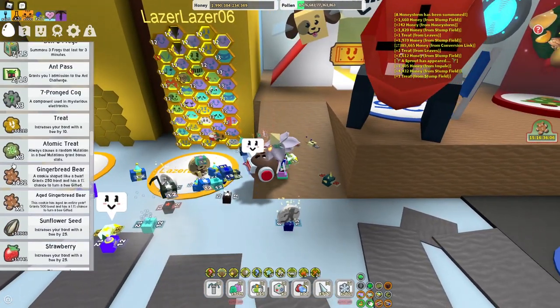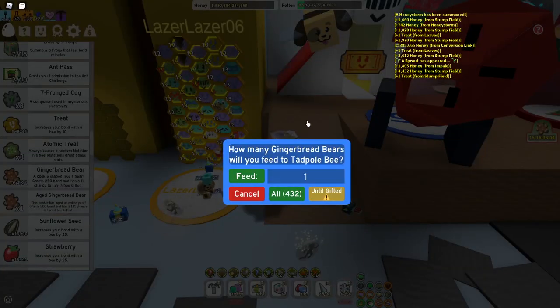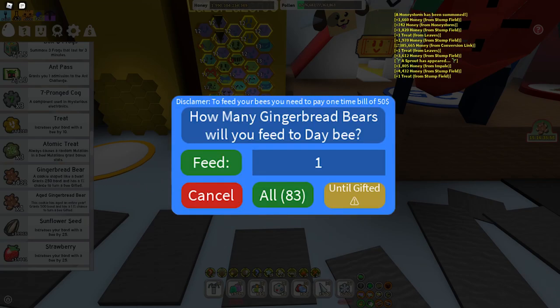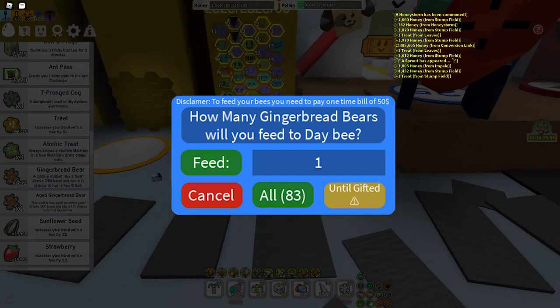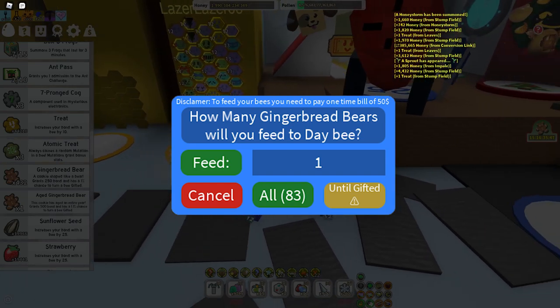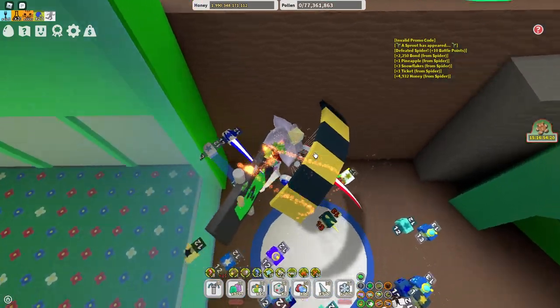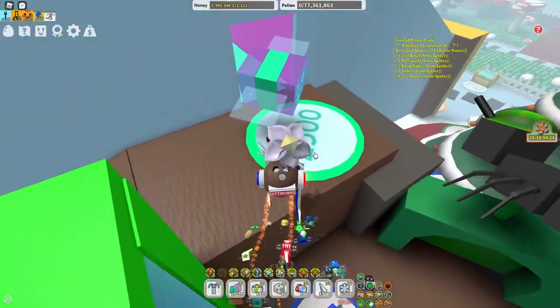Next, we have the Gingerbread Bears. If you try to feed them normally, you would usually get the prompt 'How many Gingerbread Bears will you feed to Tadpole Bee?' But instead, you would get this disclaimer: 'To feed your bees, you need to pay a one-time bill of 50 Robux.' Absolutely amazing. By the way, all these next things were made by Day, so credit to him.